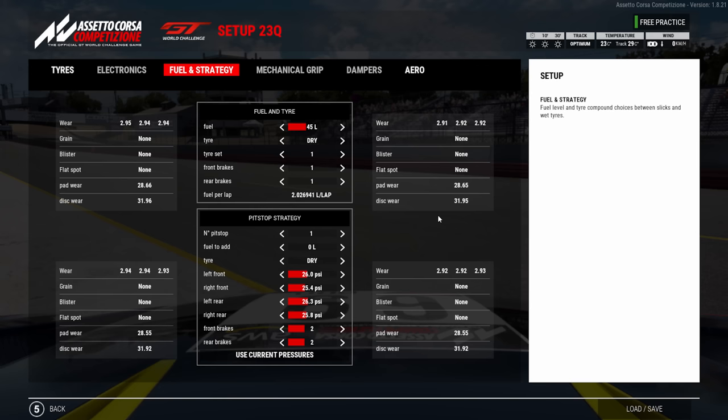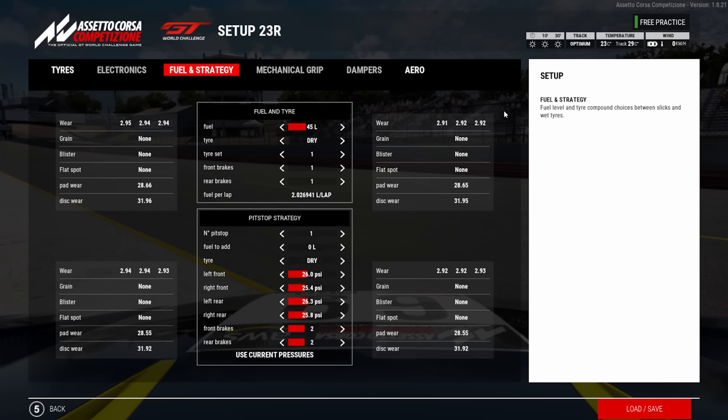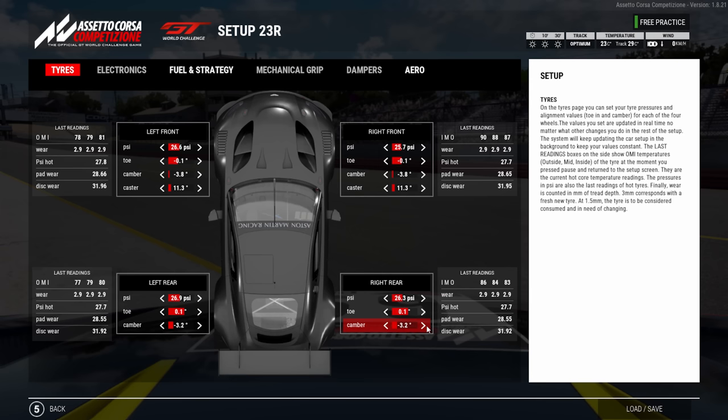So save the race setup as '23R' or whatever temperature it is. If you jump into the same race again and it's five degrees warmer — now 28 — you can load the 23R setup and lower pressures by 0.5. The general rule of thumb is lower by 0.1 per degree of temperature rise, though if the change is drastic you might slightly overdo it.